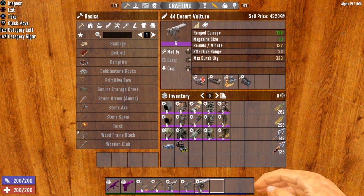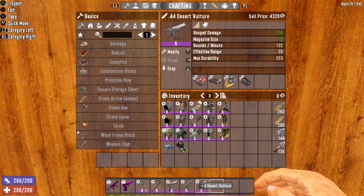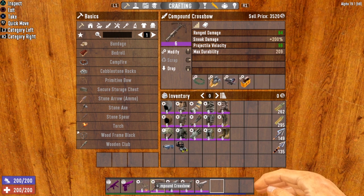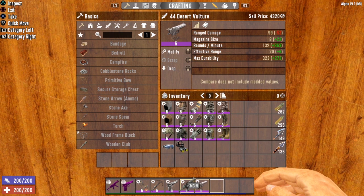Start with the pistol early on, then craft an SMG or Desert Vulture when you can. One thing to keep in mind: even when silenced, the Desert Vulture is extremely loud, so you risk waking up nearby zombies. The SMG is much quieter when silenced and can actually lessen the possibility of zombies waking up. Use your bow or crossbow to take down sleeping zombies, and have your pistol, SMG, or Desert Vulture as backup if they wake up.